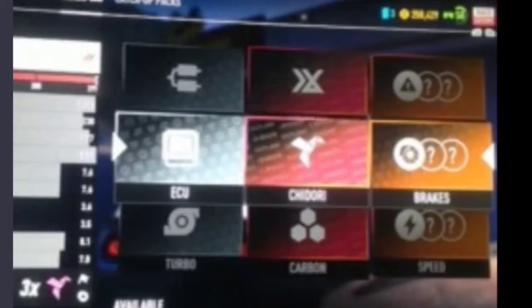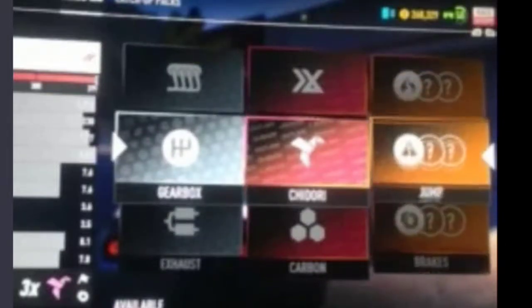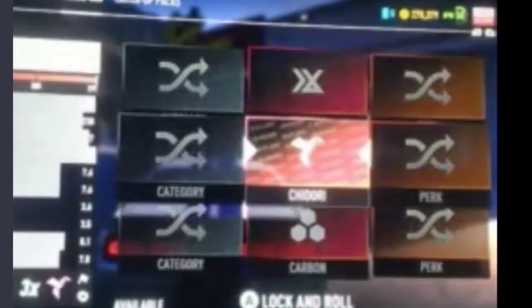He was going to pull out the DB11 to do the comparison, but then the worst possible part showed up — brakes and jump. That part is the worst thing you can have in this game. He's not going to get it. Crush it, burn it, kill it with fire. Don't let it reproduce.